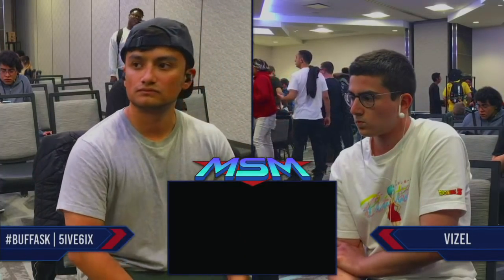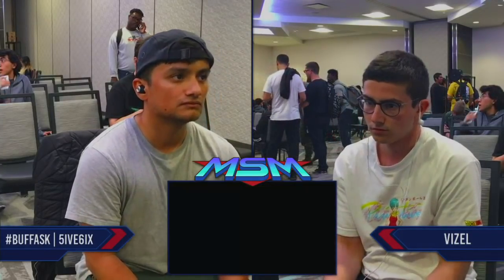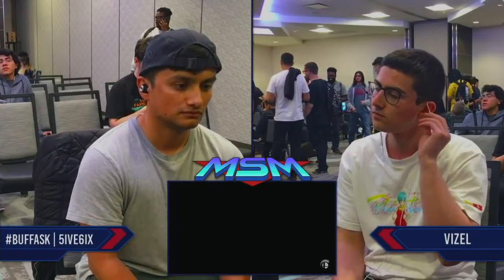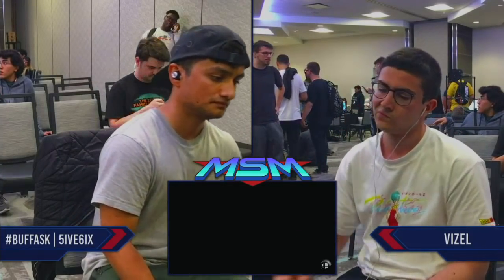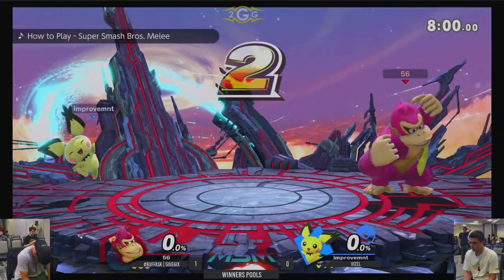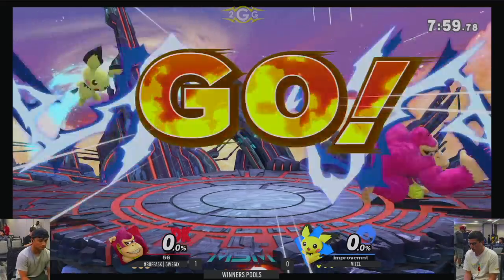Wiesel looking off into the distance, thinking about his counterpick — FD. Makes perfect sense: high ceiling, no platforms to grab from, lasers making it difficult. Pichu — even stronger counterpick on this stage. Let's see if he's able to juggle efficiently, get the edge guards, and kill him early.